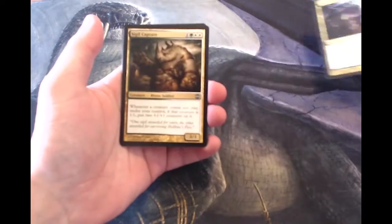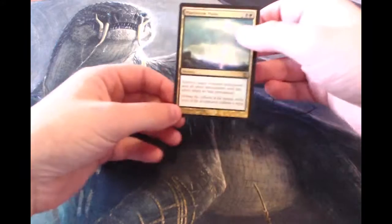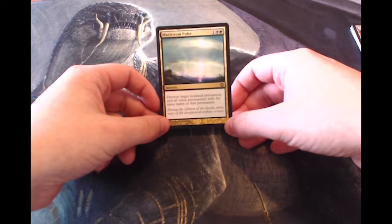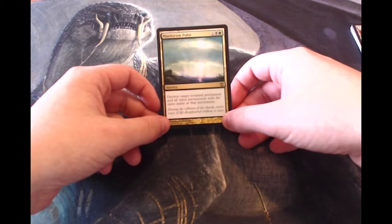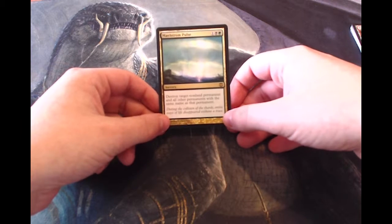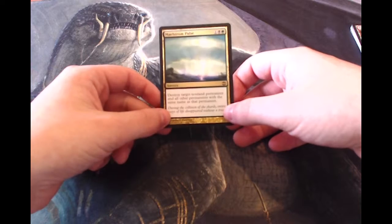Morbid Bloom, Sigil Captain, and our rare is Maelstrom Pulse — this is fantastic. This is actually a really really good card; it's played in Jund right now as well as Abzan and things like that. It's one, one black, and one green for a sorcery: destroy target non-land permanent and all other permanents with the same name as that permanent. So against token strategies or any sort of go-wide strategy, this is one of the best cards possible. I'm actually really happy to get this — this is my first Maelstrom Pulse, so that's really cool.